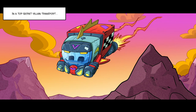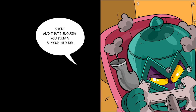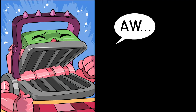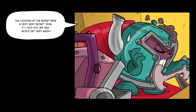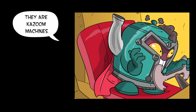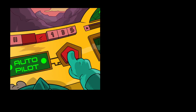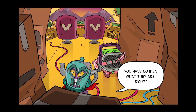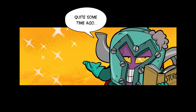In the top secret villain transport. When do we arrive? Soon. When do we arrive? Soon. And that's enough — you seem like a five-year-old kid. Oh, but where are we going? Why can't you tell me? The location of the secret vase is very, very secret. If I told you, Mr. Max would get very angry. Okay. And all these boxes — can we know what they are at least? They are kazoo machines. Kazoo machines! Wow.